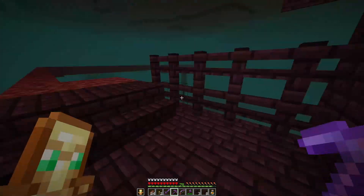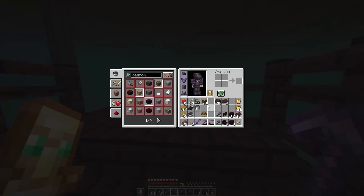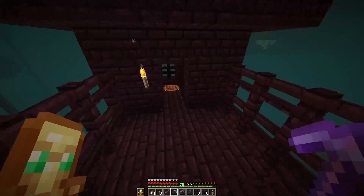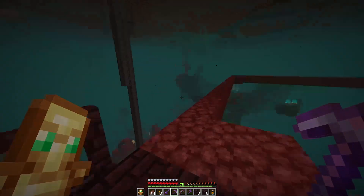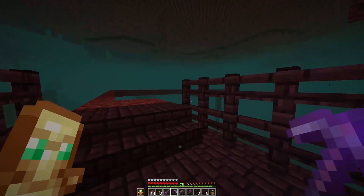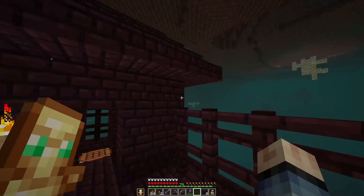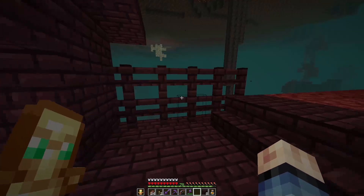A door can be put in here as well — I think that would be very good to have. We need a lot of netherrack just to finish this from over there because it is not completely finished. We need a lot of glass just to enclose this so we can move and travel safely, because this is nowhere safe. What I will do is also put a third row of fences over here just to have a safer area.